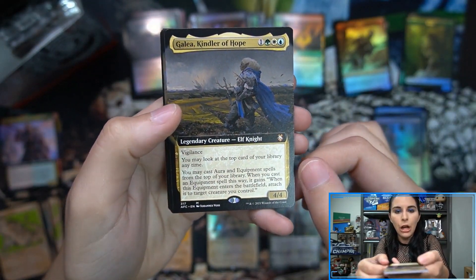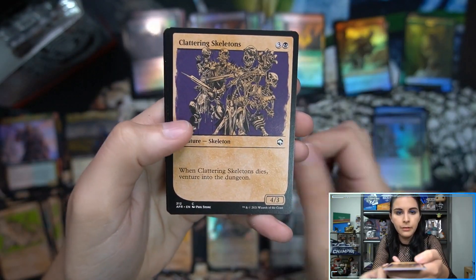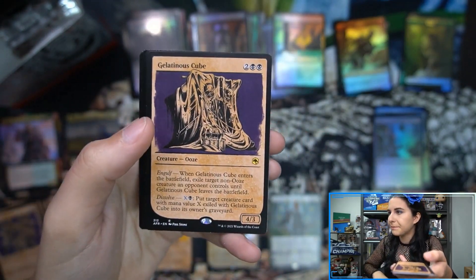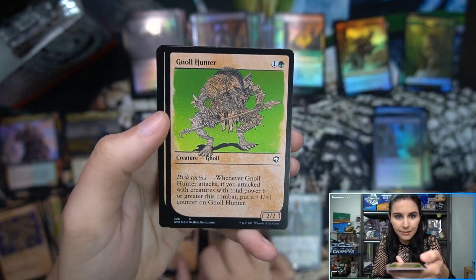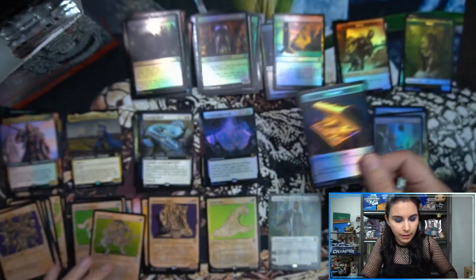Galea, Kindler of Hope, extended art commander mythic. Dancing Sword. Clattering Skeletons — that sounds uncomfortable. Gelatinous Cube, rare. Gnoll Hunter foil. Ochre Jelly showcase foil rare. And a treasure token.